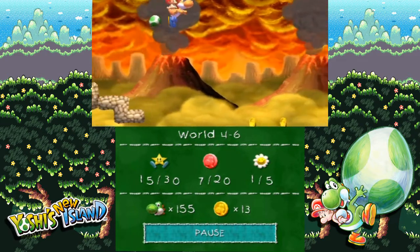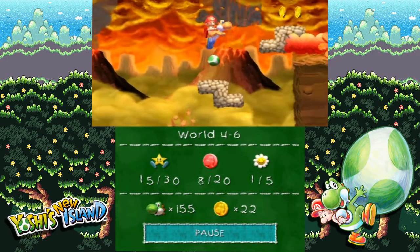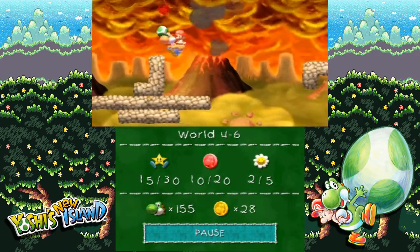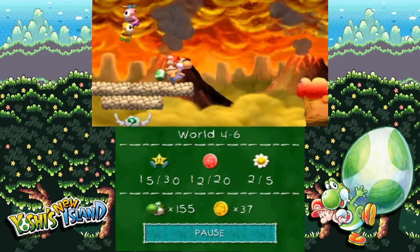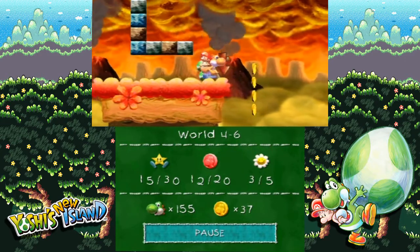So yeah, that had star points in it, that had a flower in it, that had red coins in it. Don't worry about anything on this lower path, just be concerned about getting on this upper path, because that is where all the necessary 100% collectibles are. So get these — one of these is a red coin. Then there's a red coin there, and then there's a flower over here, and then when you drop through that trail of coins, one of those is a red coin.